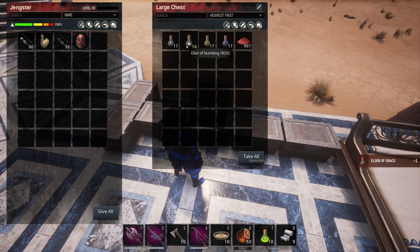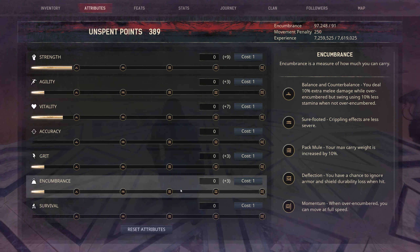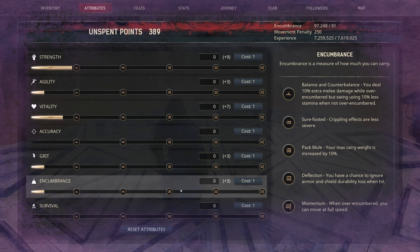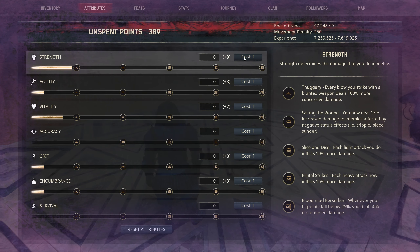We are going to be raising strength to perk 4, agility to perk 1, vitality to perk 4, grit to perk 3, and encumbrance to perk 2. The rest of the points are usually put into encumbrance to be able to carry more kill loot.